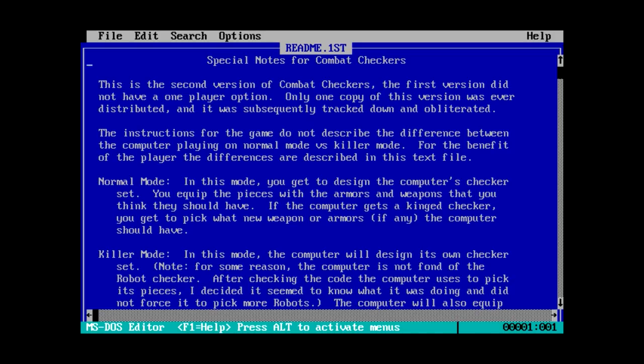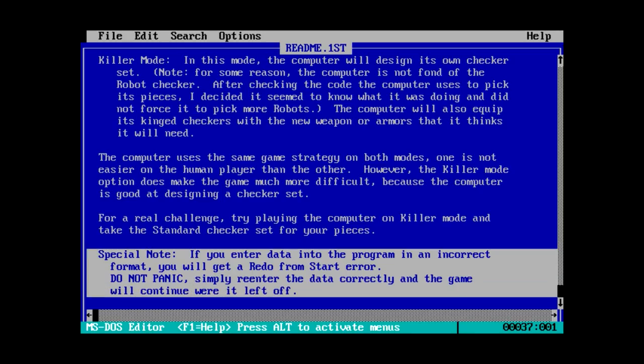It's the second version of Combat Checkers. The first version did not have a one-player option. Only one copy of this version was ever distributed, and it was subsequently tracked down and obliterated. The instructions don't describe the difference between the computer playing on normal mode versus killer mode, so the differences are described in this text file. Special note: if you enter data in an incorrect format, you will get a 'redo from start' error — do not panic, simply re-enter the data correctly and the game will continue.